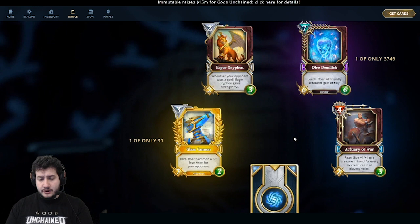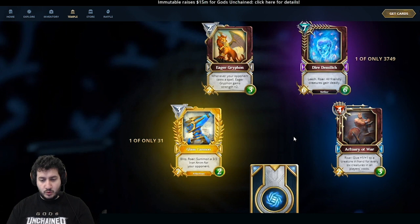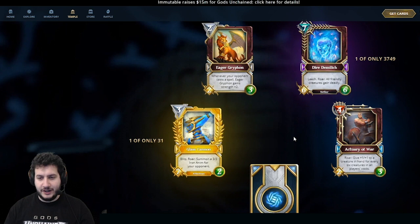Next is the 4-mana Actuary of War. Roar: give +1/+1 to a creature in hand for every 6 creatures in all players' voids. This is quite a complicated effect, and it's also rare. So this pack has a shiny legendary, an epic, and a rare — what a pack! It's great for intense training-type decks where you want to buff a creature to become quite large in your hand.